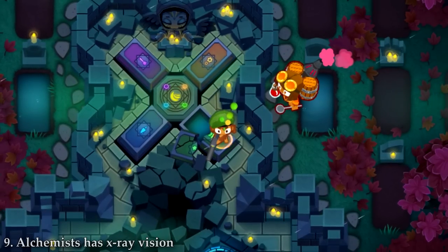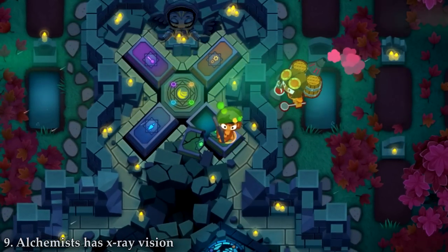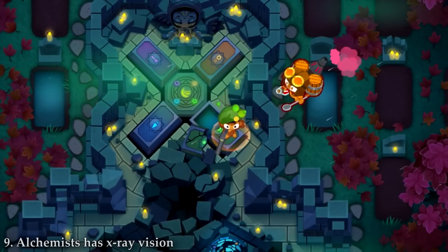Alchemists can actually throw their potions through walls, which allows you to place one where it doesn't take up any important space, but it still does the job it's supposed to do.